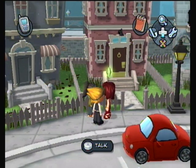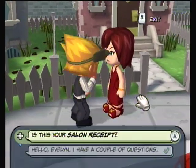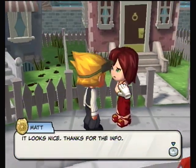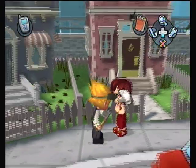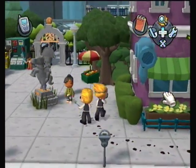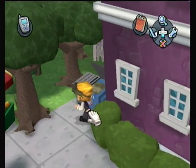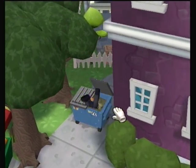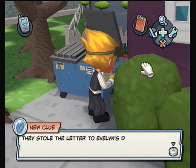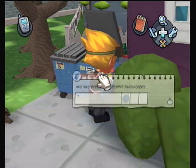Sorry if that was glitchy — some frame drops there. Back to the salon receipt: 'Yeah, that's mine, I went to Shirley's yesterday to get my hair done.' 'Looks nice — thanks for the info.' The receipt had nothing to do with the criminals. Following the footprints, they lead to Town Hall — the trail fades away there. Did the criminal do anything in town square? There's a dumpster to dive — and if I'm not mistaken, that's the last required dumpster dive. Found a letter addressed to Dr. Gray. They stole the letter to Evelyn's dad but didn't keep it — they must have been after something else.